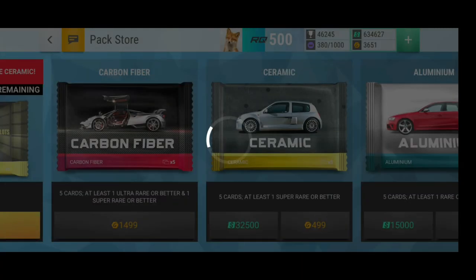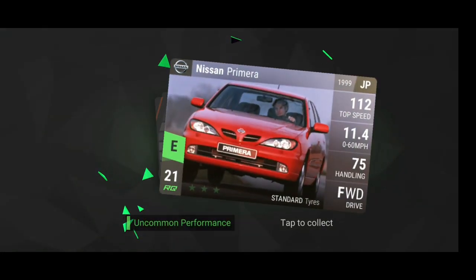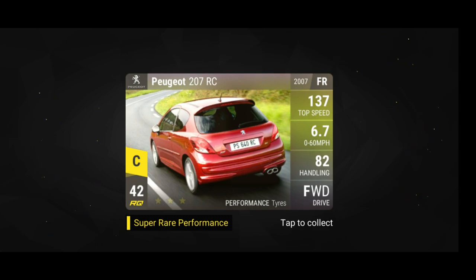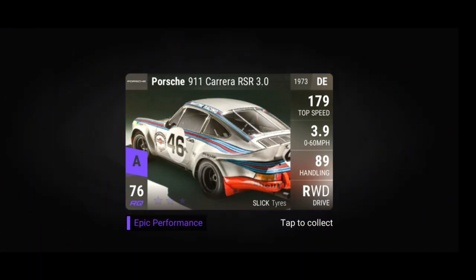Let's just go ahead and buy another one for cash this time and see if this one can be any better. Again this will rest — we already start with 42. The 207. Ooh, that is nice! I think that's definitely better than the last one. 911 Carrera RSR. Very nice, very very nice.